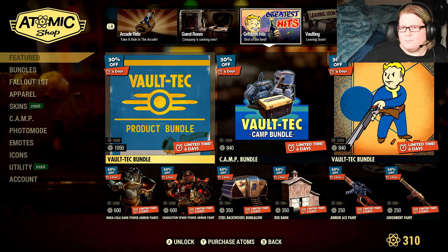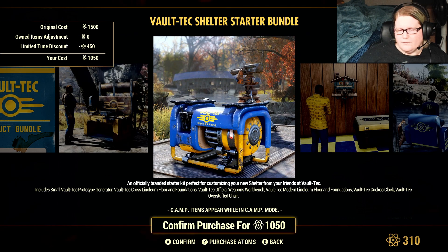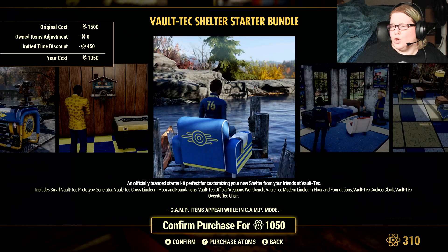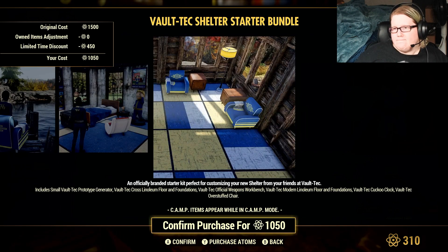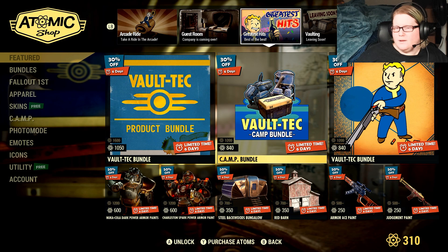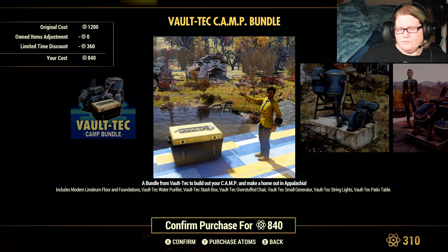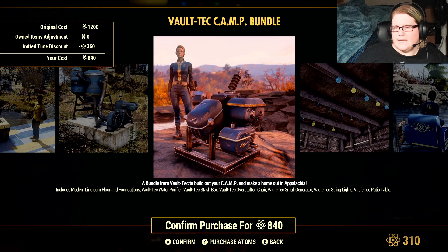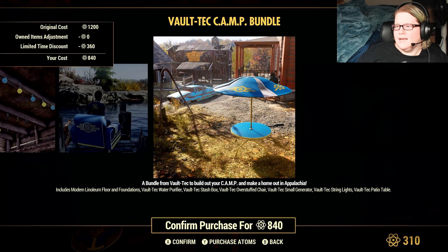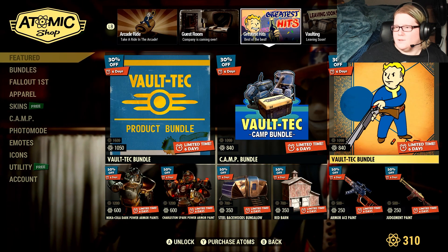We have 30% off the Vault-Tec Bundle. This comes with the Small Vault-Tec Prototype Generator, the Vault-Tec Cross Linoleum Floor and Foundations, the Vault-Tec Official Weapons Workbench, Vault-Tec Modern Linoleum Floor and Foundations, Vault-Tec Cuckoo Clock, Vault-Tec Overstuffed Chair, Vault-Tec Small Generator, Vault-Tec String Lights, and the Vault-Tec Patio Table — that's 840 atoms.